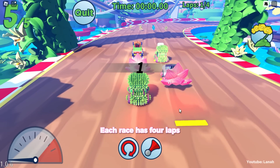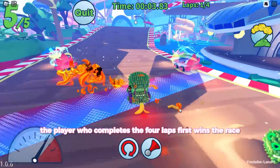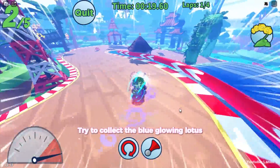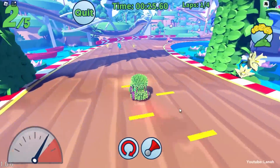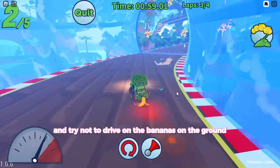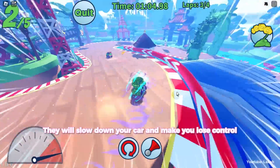Each race has 4 laps. The player who completes the 4 laps first wins the race. Try to collect the blue glowing lotus — it will boost your speed. And try not to drive on the bananas on the ground, as they will slow down your car and make you lose control.